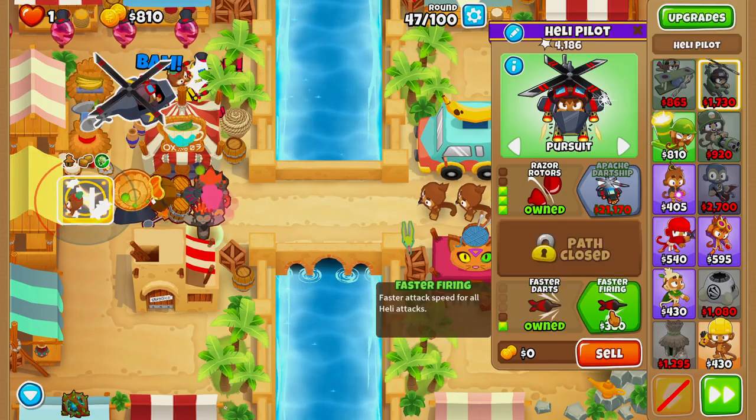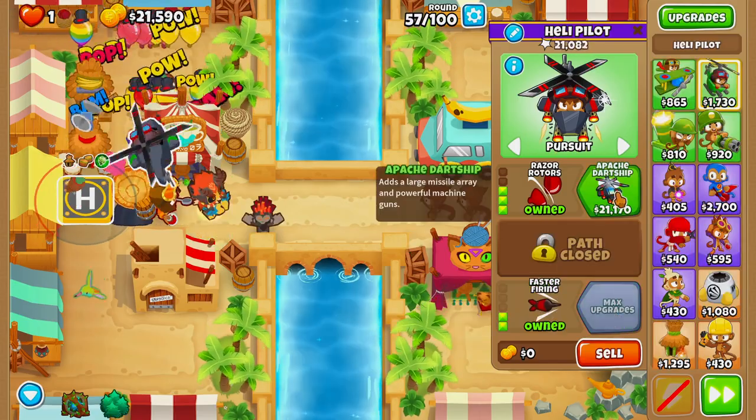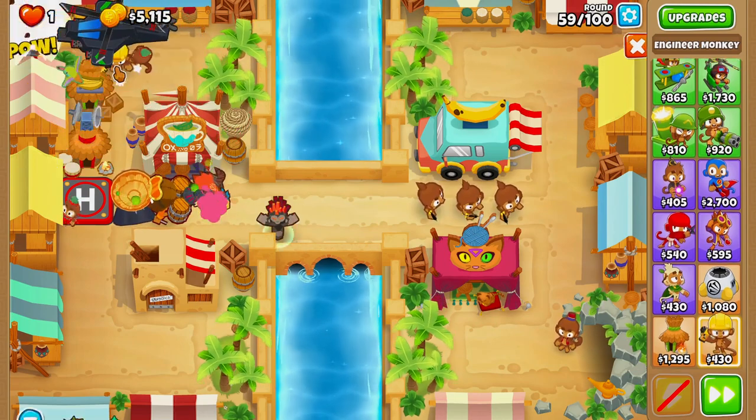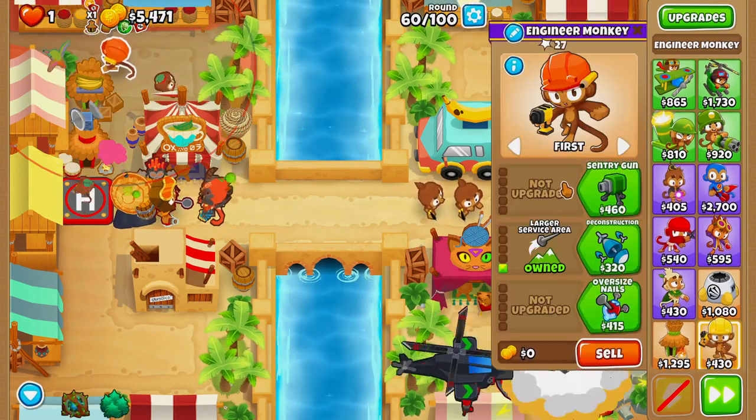Next on round 47 we'll buy razor rotors, followed by faster darts and faster firing. On round 57 we'll buy our apache dart ship. Then we'll come up to the top of the map and buy ourselves an engineer.